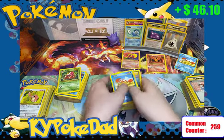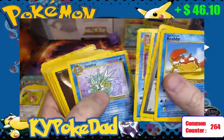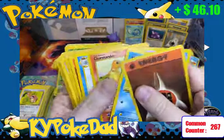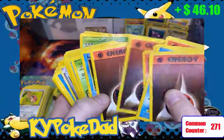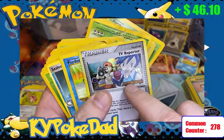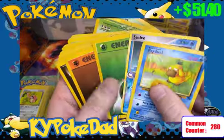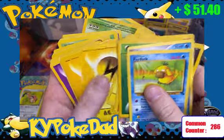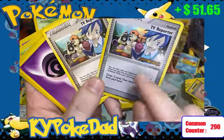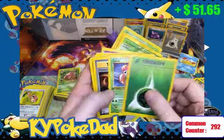I hope I don't get another whammy. Flipping through: Krabby, Kingler, Seadra, some Energies, Staryu again, Tentacool, Charmander, Poliwhirl, Fighting Energy, Horsea, Metapod, a few other commons. Check this out — this is the Holo TV Reporter, a stamped card from Dragon Frontiers. That alone is worth $5. Sealeo again from Power Keepers at $0.30. Another TV Reporter — looking at these side by side, one is the stamped holo worth $5 and the other is the common trainer worth a quarter.